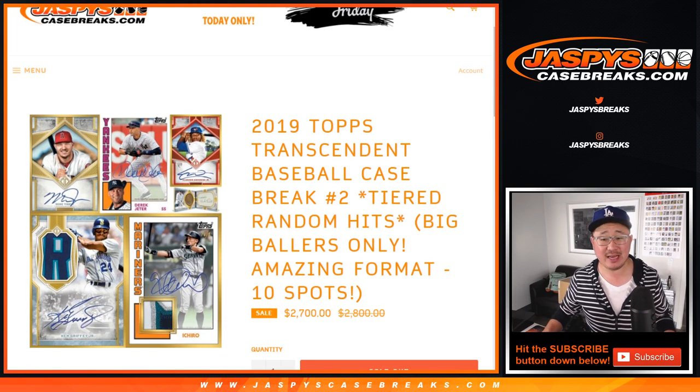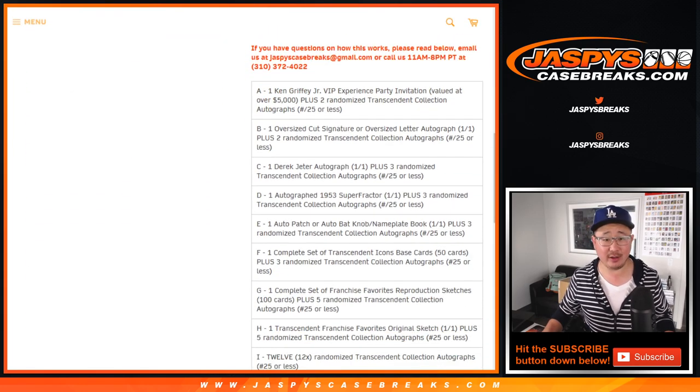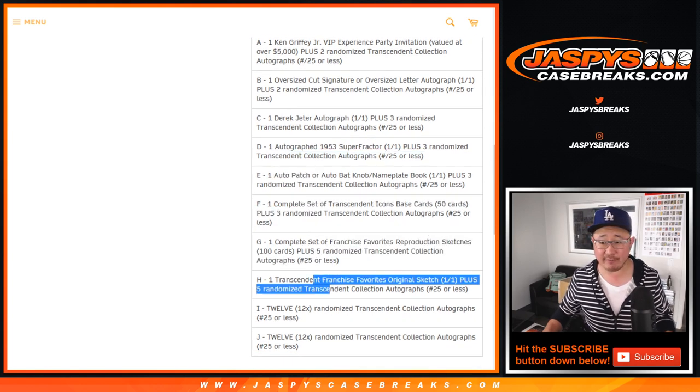This is the 10-spot version where you get tiered stuff right here. There's Tier A, B, C — we're going to go by letter. The C gets the Derek Jeter one-of-one and all sorts of awesome stuff here. Big thanks to everybody for getting into this Transcendent action.